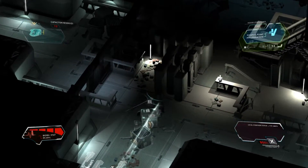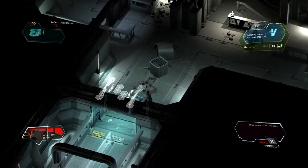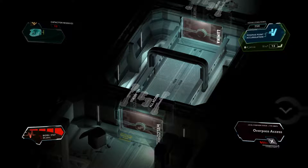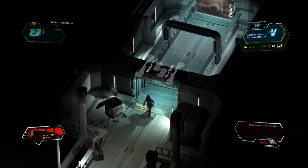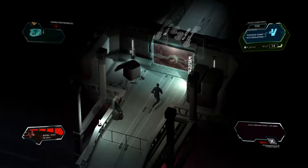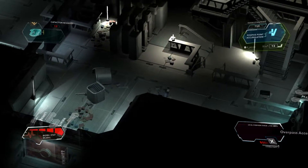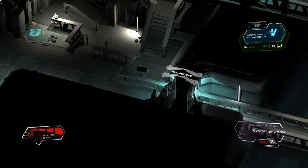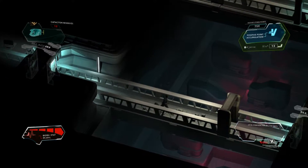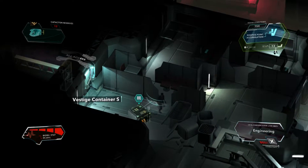Should be somewhere here. Lumen access — we already have the Lumen access. Basically we just need the exemption to the server — the control center exemption — which I don't know why I couldn't find. I'm missing something, that's for sure. Core staging area. I think these things are there to save, basically, but I definitely have a lot of them.